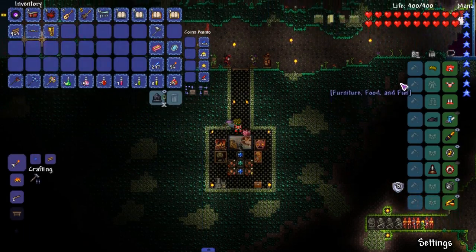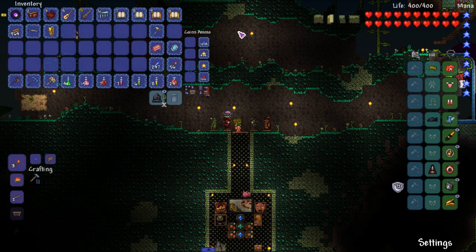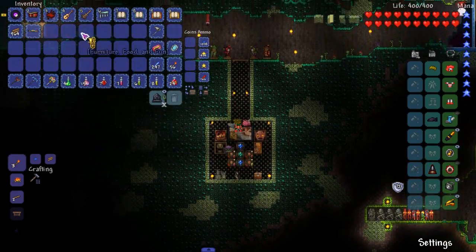Let's keep the Chuba, let's read the armor set. Holy fuck, this is a big-ass wall of text. Set bonus: pressing a special ability key will cycle you through four states — oh shit, it's like Kernunos from Smite if you guys play Smite. Red: you and nearby allies are granted damage boost and critical strike chance. Yellow: attack speed and movement speed granted, plus life regen and mana regen. Blue: defense and damage reduction. I'd guess blue and red — damage and defense — would be the way to go.